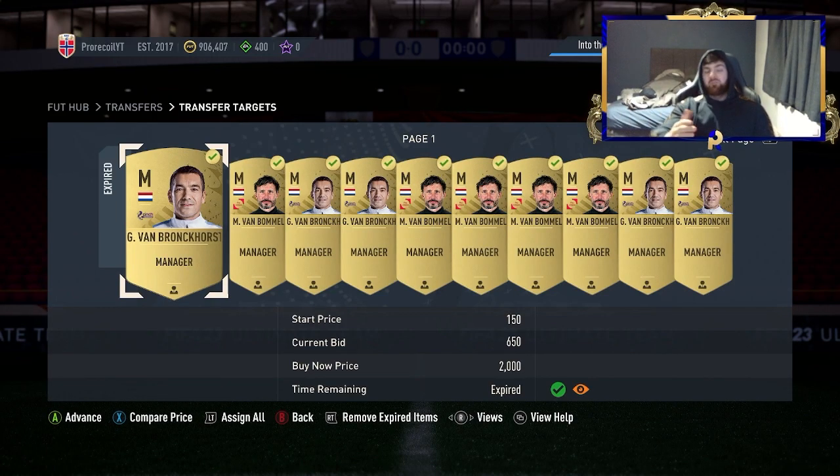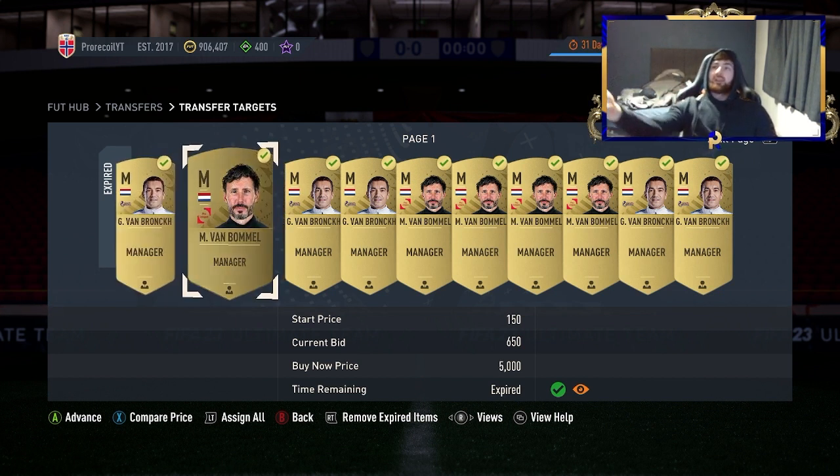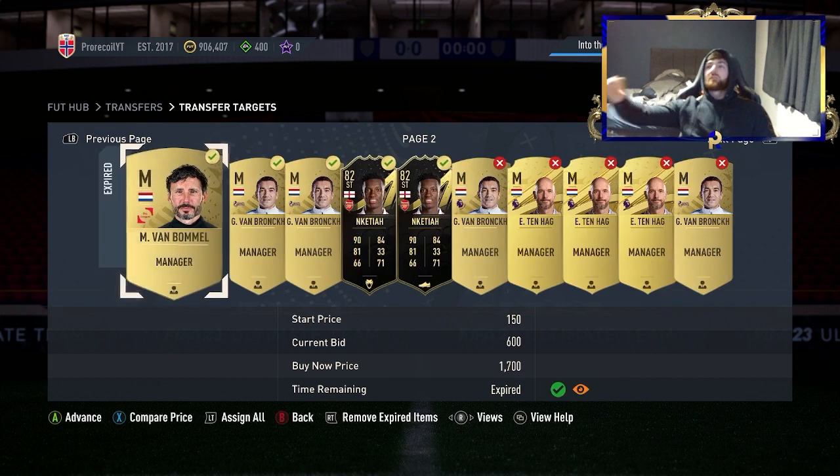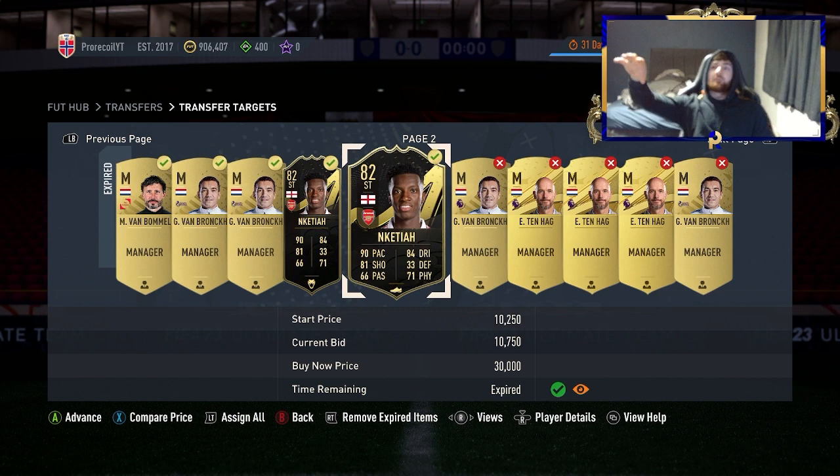If you didn't see yesterday's video, we looked through bidding filters — I'd advise going to have a look because we had some really good filters. All of these sell for around 800 coins, so we can get 850 out of most of them. We bid on about 46 cards and got a decent selection. The two Neketias we bid on sell for 12k instantly, so there's a nice little profit there as well.